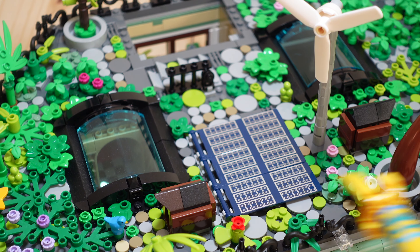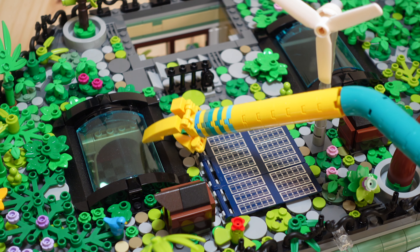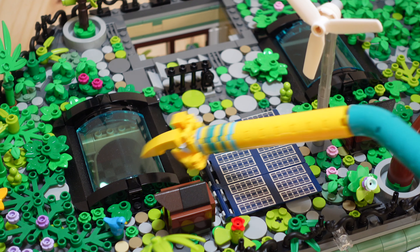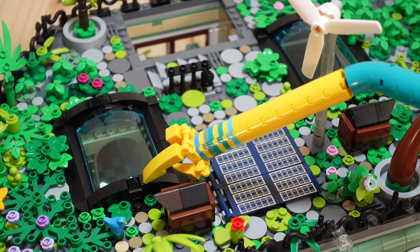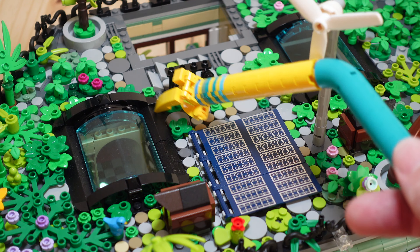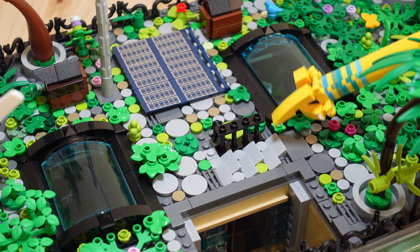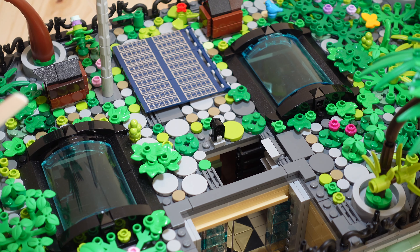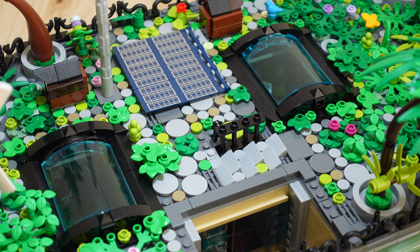We've got a couple of birdhouses — one's occupied by squirrels, one's got some birds in it. In the original Boutique Hotel it uses a series of hinged glass pieces, but I decided I liked it much better to use these 4x4 quarter circle windows. I came out with a neat little technique to attach them, and I really liked adding these bow slopes as well as these little 1x1 pyramid pieces to get a nice closed fit to the window. Right here are a bunch of steps — this is a trapdoor that swings down so we can have access to the rooftop. To close it, I'm just using this little technique right there to hook onto the railing.